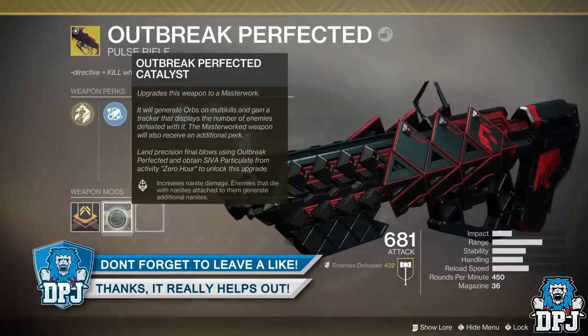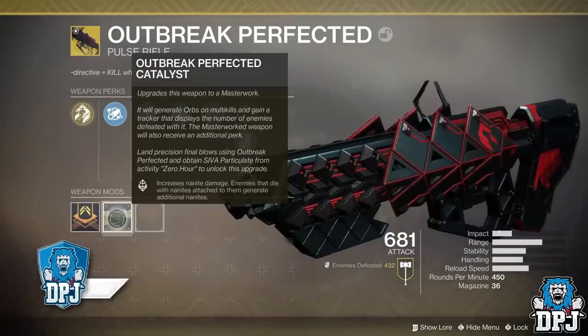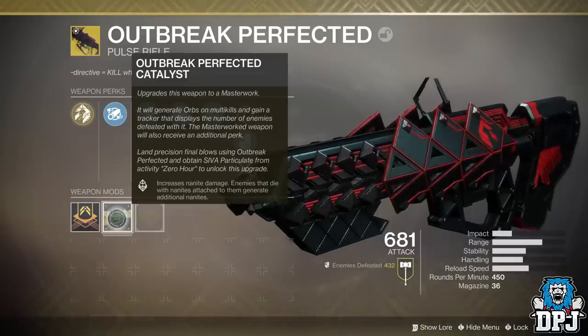With the completion of the Zero Hour mission you also unlock the heroic version of the same mission. The heroic version, once completed, unlocks the catalyst.